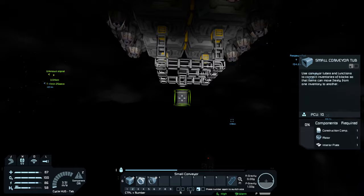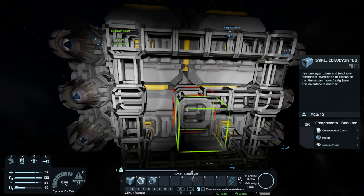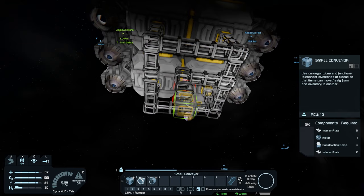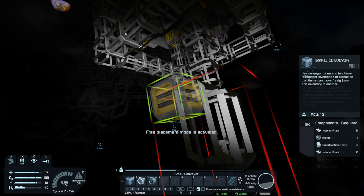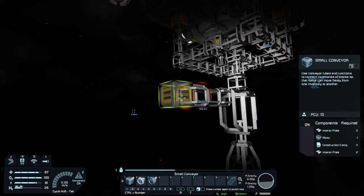We're running into a slight symmetry issue here. We needed to find the center, but because these are an even number of blocks wide, that's impossible to do. We could add some spacing in between to fix that problem, but I don't think it's worth it since we've got everything built already. So right here is going to be our focal point and we're going to build all of our drills off of here. We'll put a conveyor here, then one tube, then another conveyor — this way we can connect all of them up in a grid pattern.